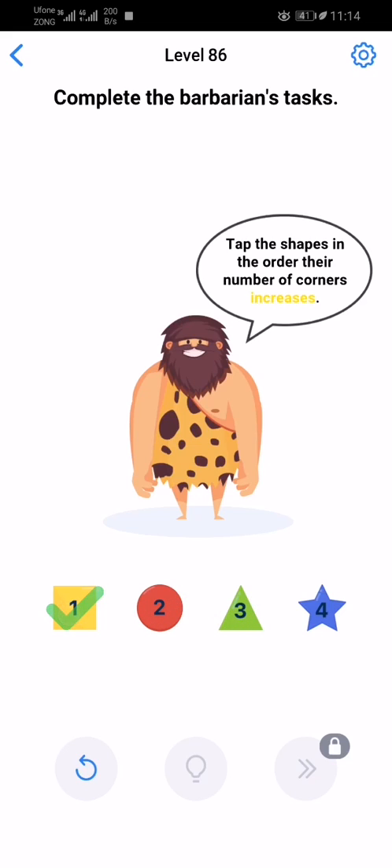Tap shapes with 4 and 5 sides. Tap even numbers — so even numbers are 2 and 4. Again, even numbers. Tap the shapes in the order of their number of corners.